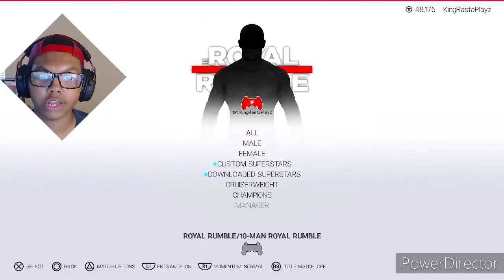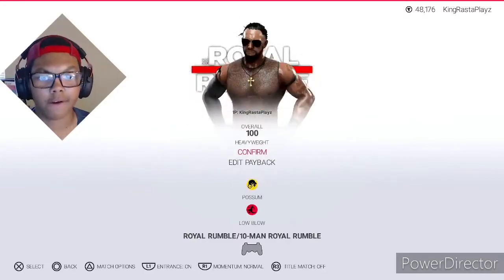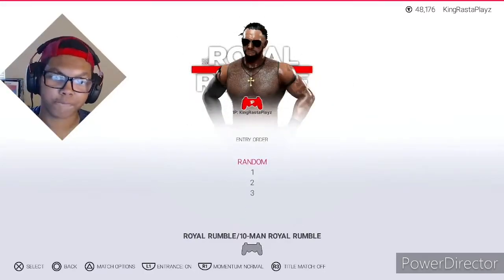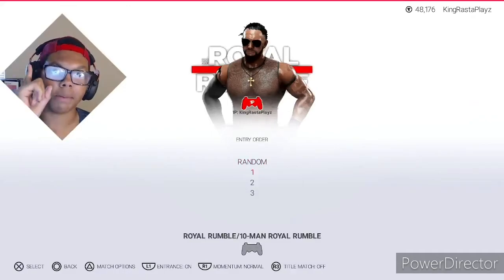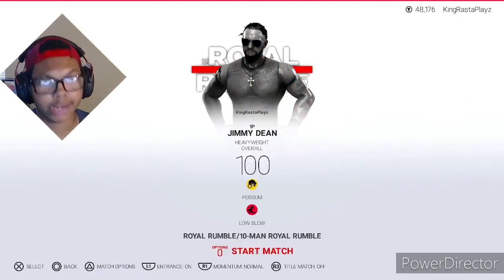Okay, so the first thing we're going to do is pick our character, and I'm going to go with my character over here, Jimmy Dean. Of course, he is the greatest of all freaking time, and we're going to come in number one in this 10-man Royal Rumble. Let's go ahead and get the match started right now.